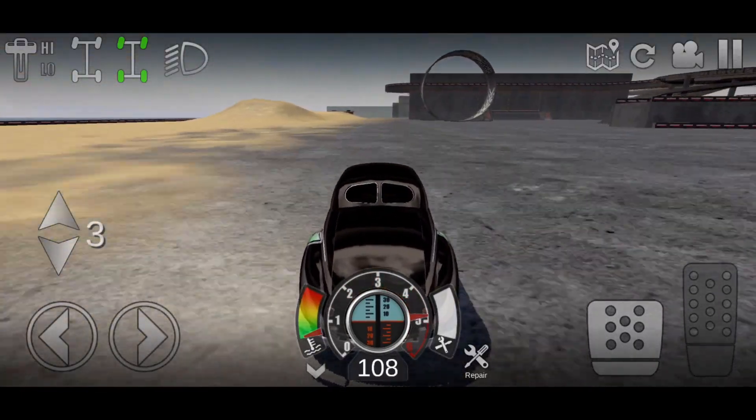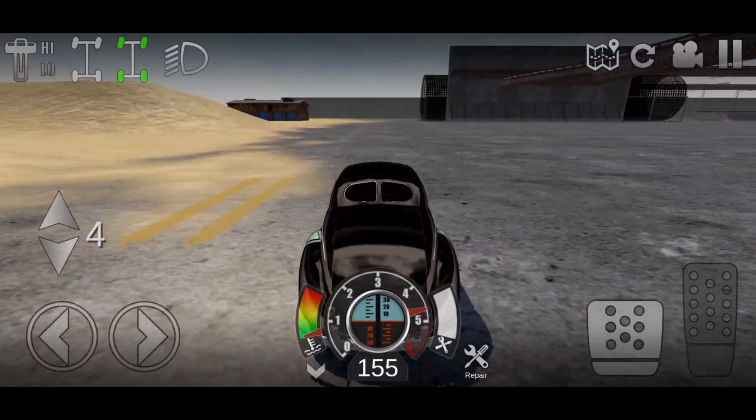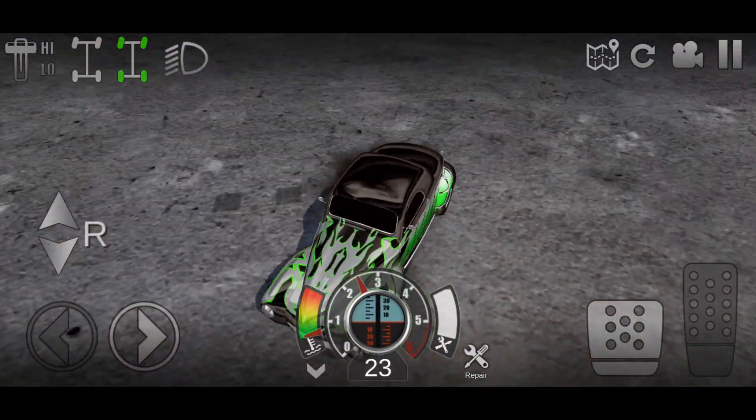I'm expecting it to go a little bit faster since the front wheels are like 0.8s, so it could possibly help it gain some speed. It gained a little bit of speed — a little bit of miles per hour — it went 181.